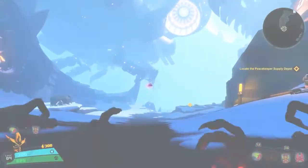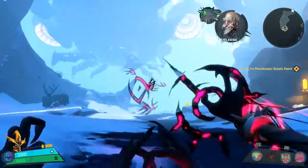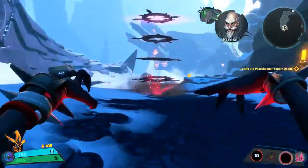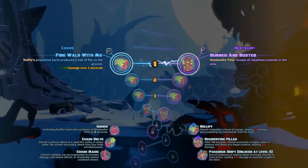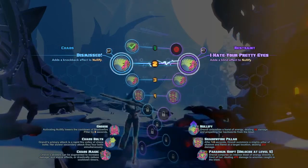Orendi is very cool. She might be a slow starter, but once you super up, she is pretty darn strong. Checking out her moves here — these are Chaos Bolts, her basic attack. The secondary version of Chaos Bolts fires four energy blasts at once. Got a little bit of melee scratch there. That's Nullify, where she procures energy in front of her and bounces backwards. We wrap things up with Shadowfire Pillar, where she brings a beam of pain down from the sky. Paradigm Shift is her super, but we'll unlock that at level five.